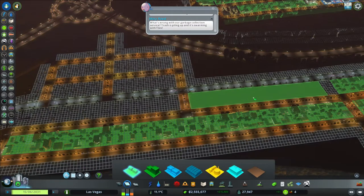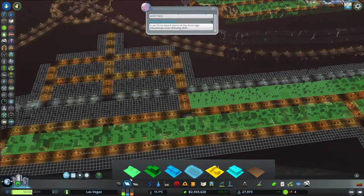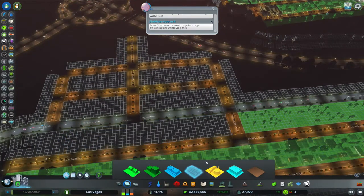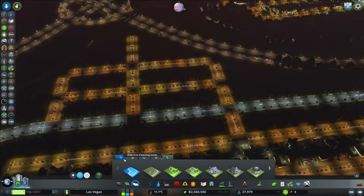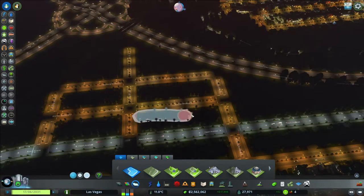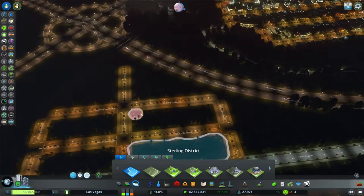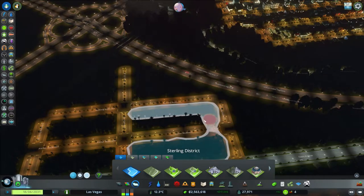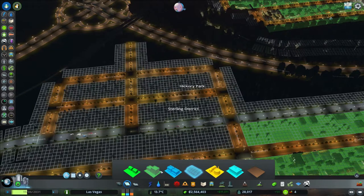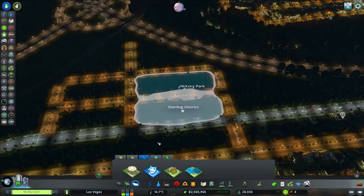I'll put residential over here. My plan is this will be a little bit of — they call it nightlife or some entertainment. We're going to put some districts. Let's put bars over here. This one is hotel. Let's find... leisure and tourism.